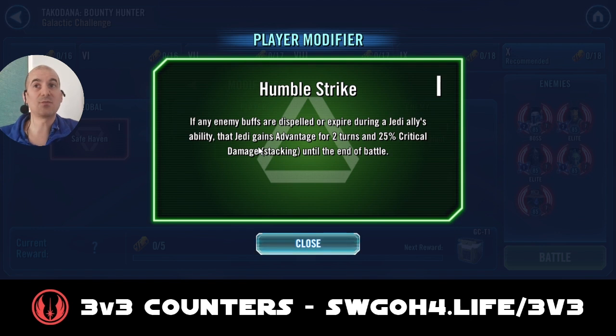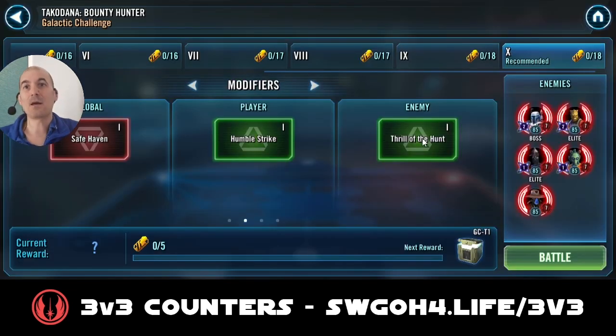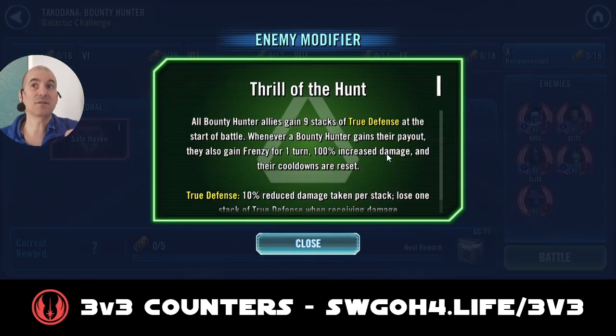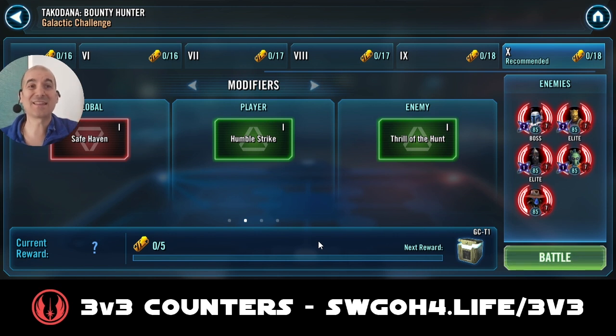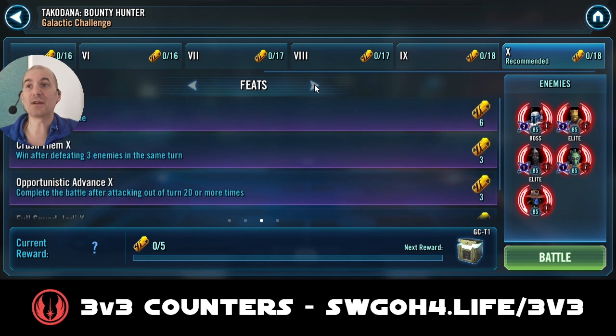'Humble Strike' is the modifier for the Jedi — it gives you some stacking critical damage, which is nice especially versus Bounty Hunters, because Bounty Hunters start off with nine stacks of True Defense. Each time you hit them they lose one stack, and for each stack they get a lot of defense. So in the beginning you'll be hardly doing any damage to them while they have these stacks of True Defense.